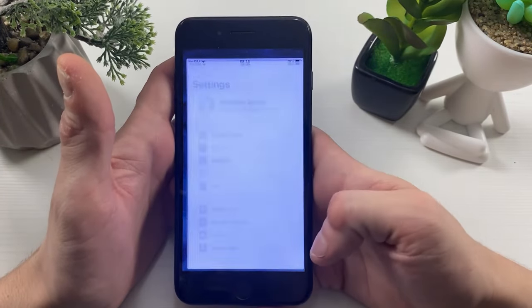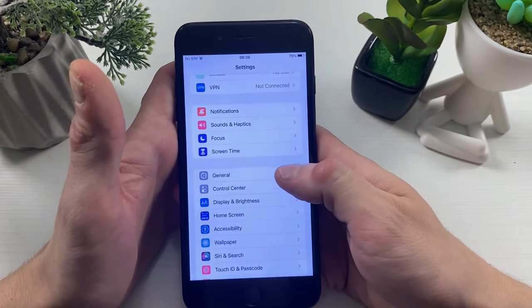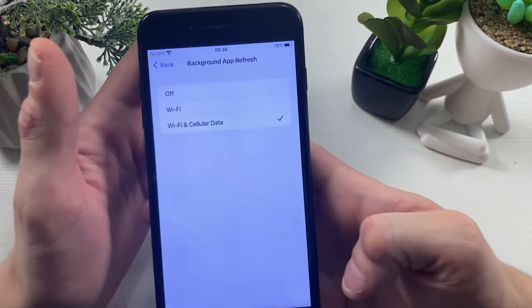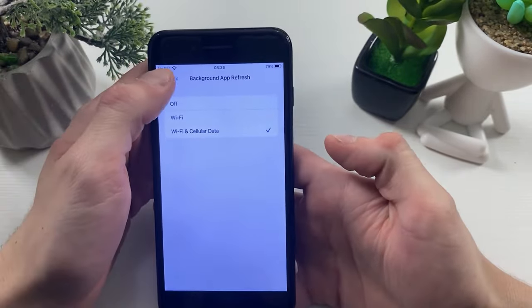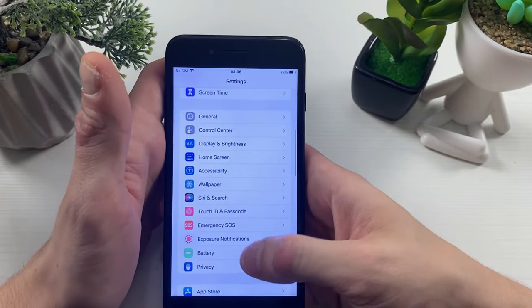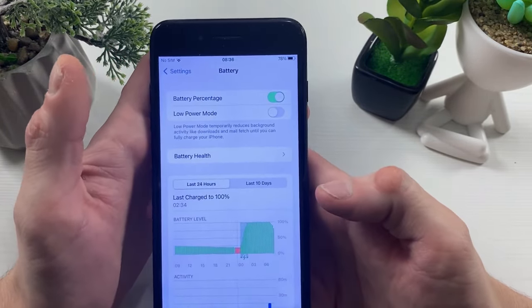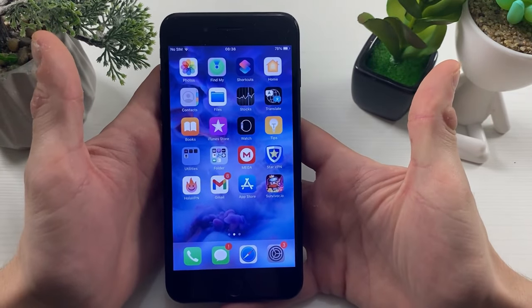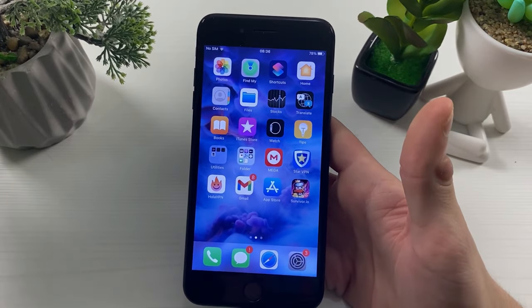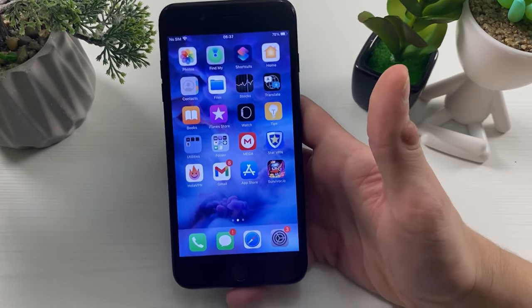Next, go to your Settings, then General, then Background App Refresh, and make sure that Background App Refresh is on for Wi-Fi and cellular data. Then go to the Battery section and make sure Low Power Mode is turned off. For Android users, Battery Saver mode should also be turned off. With that done, we have prepared the mobile device with the first step.